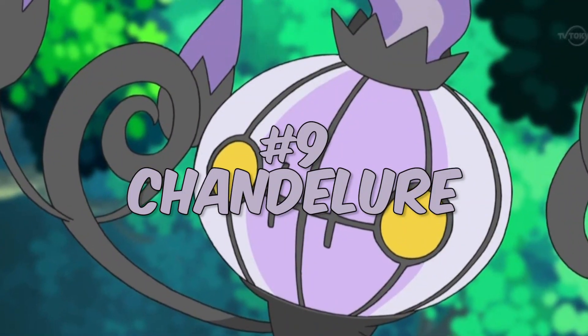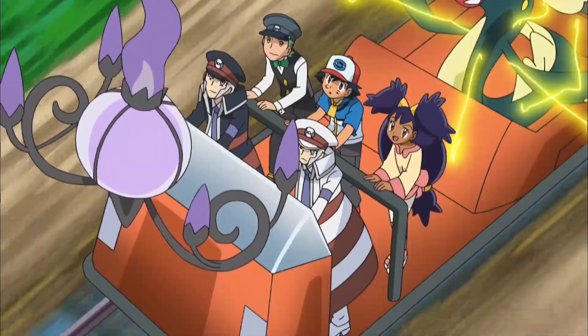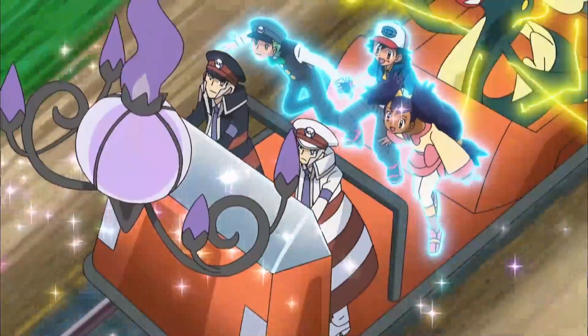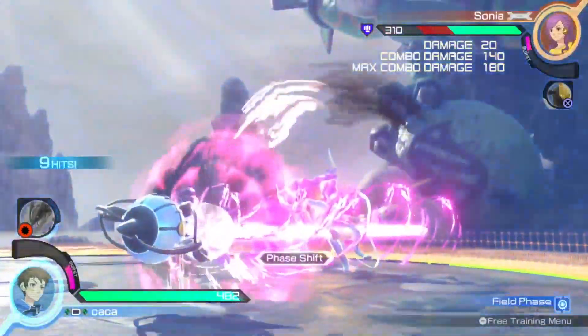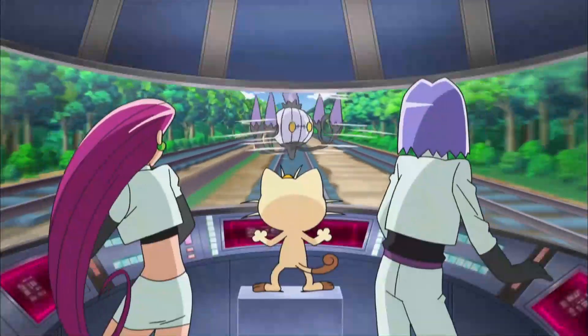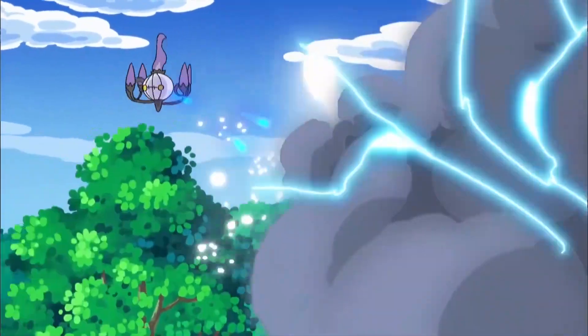Number 9: Chandelure — a unique and mystical ghost fire-type Pokémon known for its enchanting design and powerful special abilities. It was first introduced in Generation V of the Pokémon games. Chandelure's resistance to so many different types — nine — makes this a top Pokémon to have. With a sky-high special attack of 145, Chandelure is a special attacker's dream, as it has a plethora of highly effective moves.